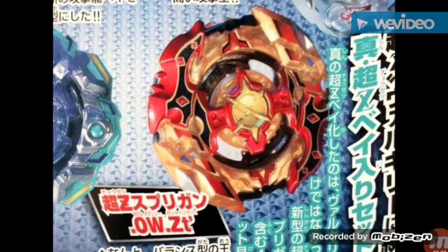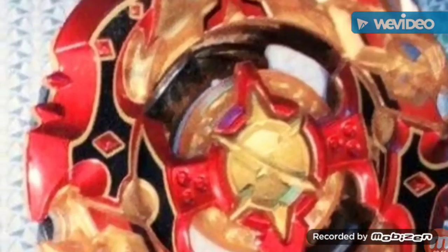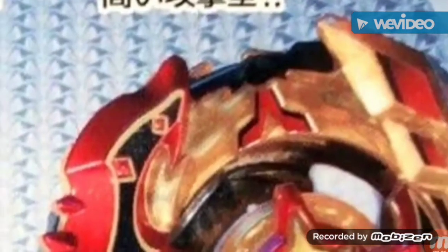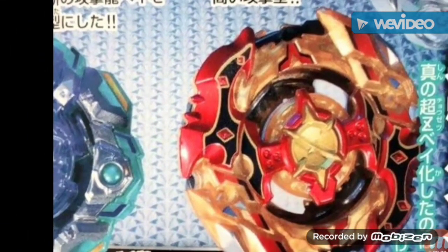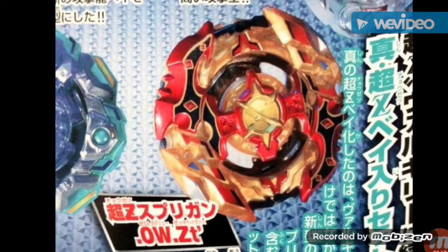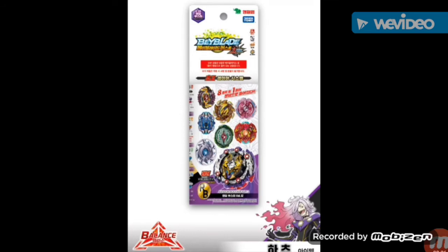Now we have the one you've been waiting for — Thunder Spriggan, or at least that's what other people call it. It's going to be Spriggan Zero W — I'm not sure what the W frame is, maybe it's called Win — with Zetta Dash. I hope they change the tips for Zetta Dash and make it tighter. It looks like there's no rubber, so unfortunately there's no more spin stealing. You can also see the outline of the Zero on the layer.